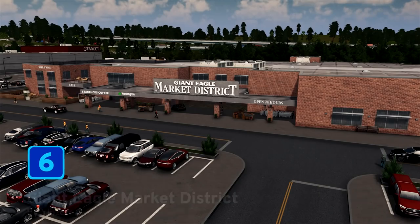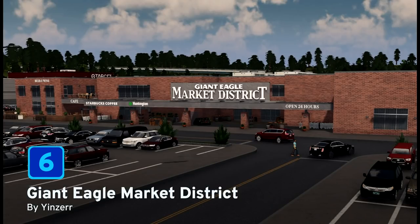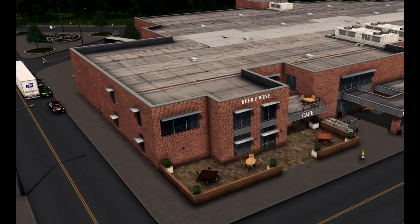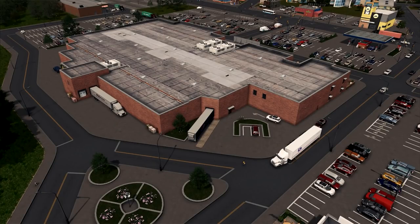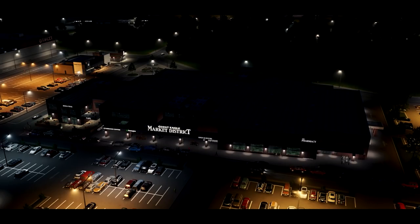At number six we have the Giant Eagle Market District by Yinzer. This asset is based on the Grandview Yard located in Columbus, Ohio, and they claim to be the ultimate in food fun, exploration, innovation and love — a place where you can find exciting new products, learn about cooking and dine with delight. This 17 by 12 level two high density commercial building will bring 40 new jobs to your city. So that brings us to the halfway mark — let's find out who is at number five.